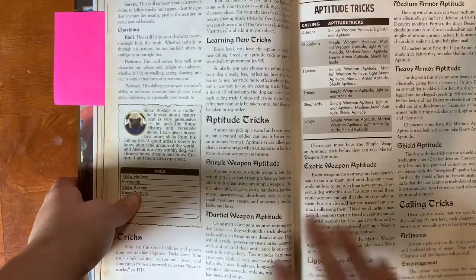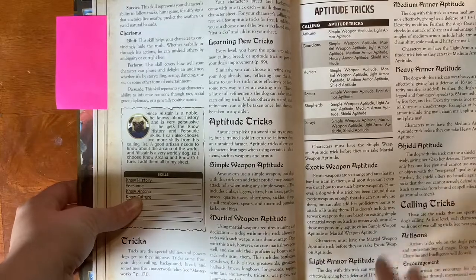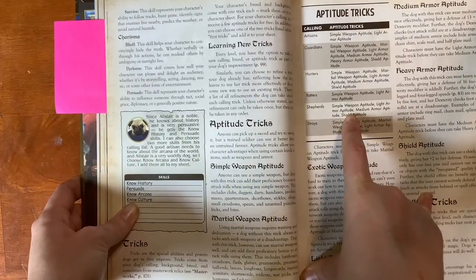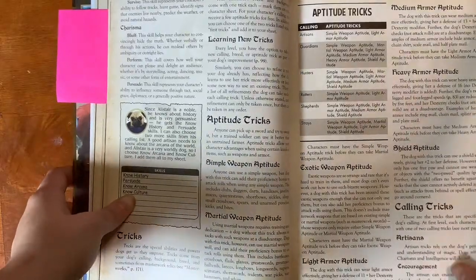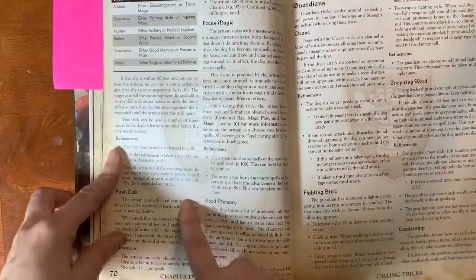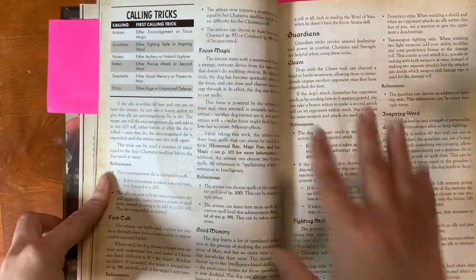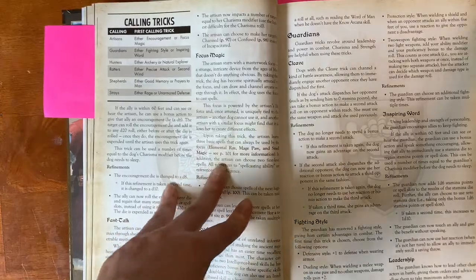Tricks are kind of similar to skills in that they are things your dog is really good at — special abilities and powers based on your dog's background, calling, and breed. Certain ones you get more easily than others. For example, callings have aptitude tricks they can learn — you get one from your calling and one from your breed automatically. You can also refine your tricks when you level up. For instance, the Fast Talk trick at first has a basic description, but when you level up you can choose one of several effects to refine it. This influences your skills, your rolls, and your abilities.